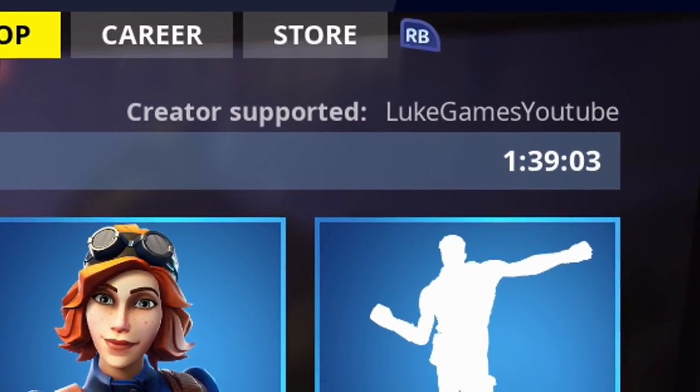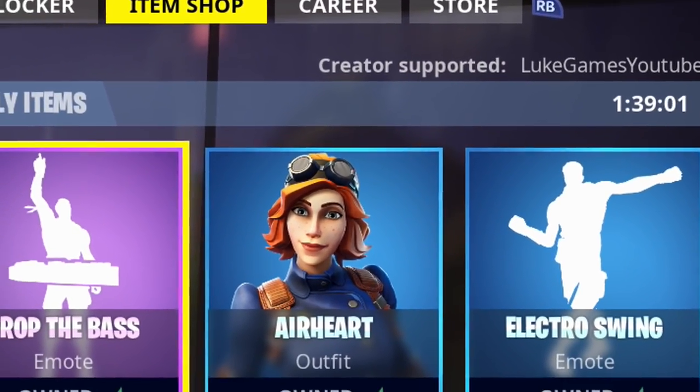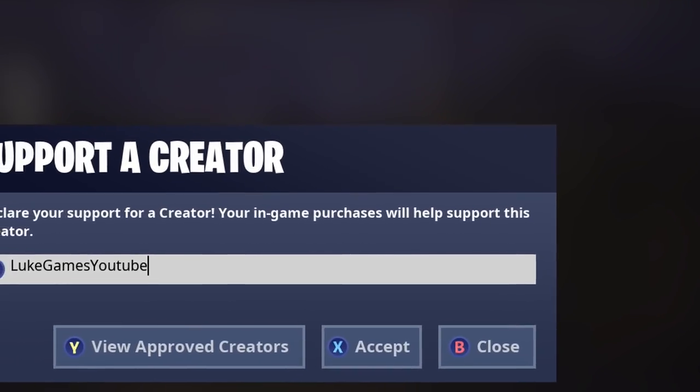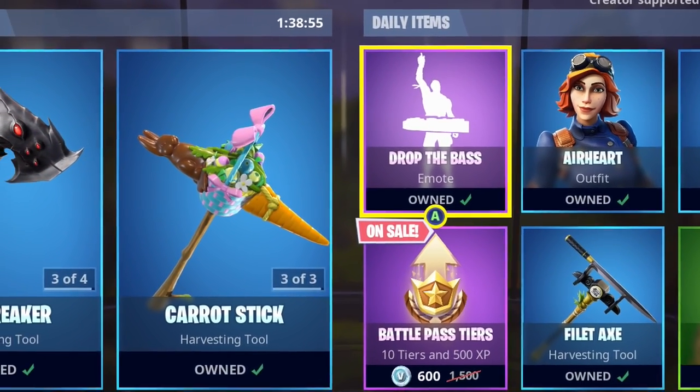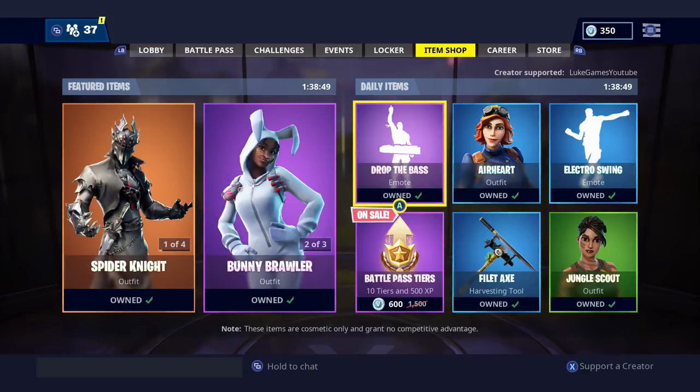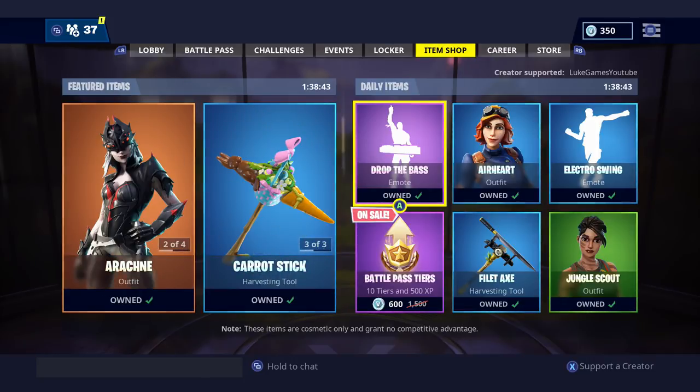Just before we get into that, let's get into the item shop. If you do want to support me as a creator, put 'Loot Games YouTube' in the creator support code. Every purchase you make will go towards supporting the creator — in this situation, me. It'd be much appreciated and will allow me to do giveaways for you guys in the future.